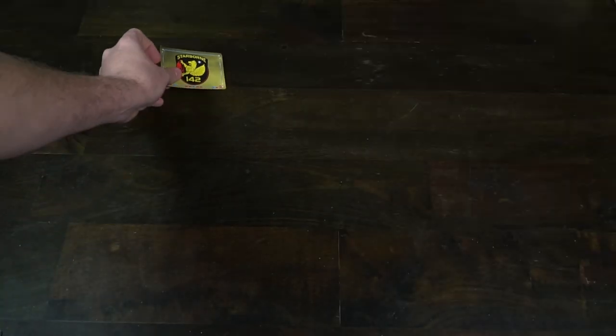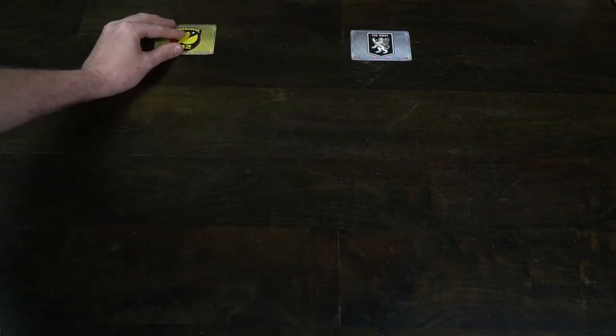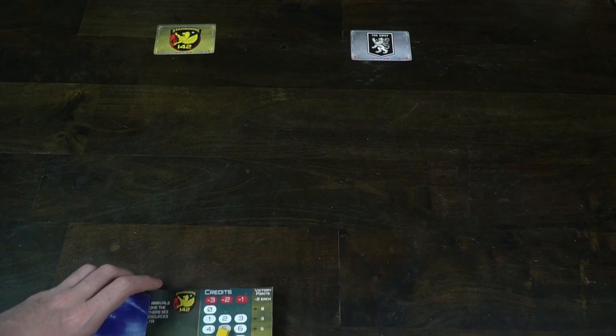Let's talk about how to set up, how to play, and of course my review. To begin the game, give each player a faction board along with a credit token, and every player will start with five credits.